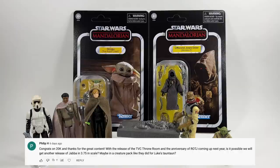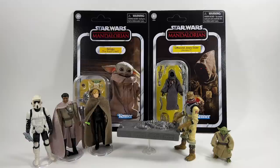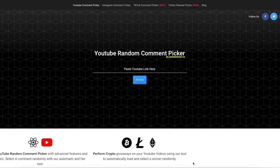Philip H asks: with the release of the Vintage Collection Throne Room and the anniversary of Return of the Jedi coming up next year, is it possible we will get another release of Jabba in 3.75-inch scale, maybe in a creature pack like they did for Luke's Tauntaun? Yeah I think that's entirely possible, and Emily in the Q&As basically - she didn't confirm or deny - but I think she said when they're looking at doing these playsets they look at the other characters that could be involved, and if you take Boba Fett's throne off then there's a big space for Jabba.